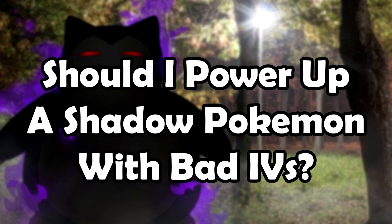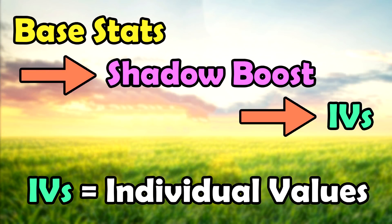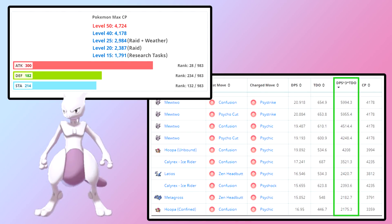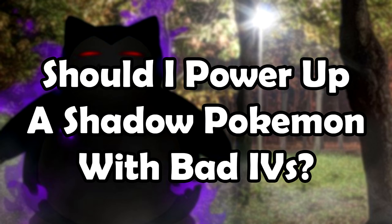A common question: should you power up a shadow Pokemon with bad IVs? You can't trade shadow Pokemon, so what you get is what you get. Certain shadow Pokemon like Dratini are extremely rare, so options may be limited. The priority order should be: base stats first, then potential shadow boost, then IV spread. For example, even a 0 IV Mewtwo beats a 100 IV Alakazam — not because of IVs, but because of Mewtwo's base stats.